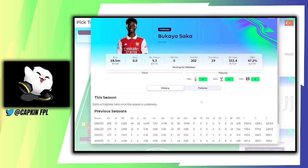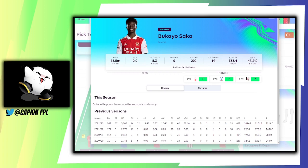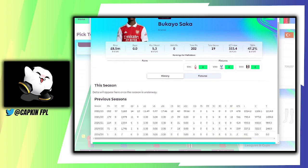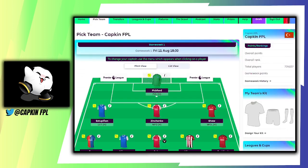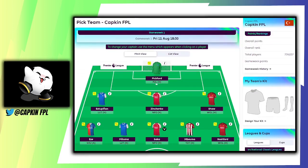I've got Saka — an Arsenal attacker at 8.5 million, 47.2% owned — 14 goals and 12 assists, and he's on penalties. Hopefully he keeps his penalty spot because Jesus is around now as well. Given the fixtures for Arsenal, I think it's a must-have to have at least one or two Arsenal players. I went with Saka, though I could go for Odegaard or Gabriel Jesus and save 0.5 million to upgrade someone else.